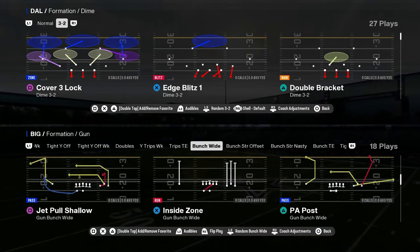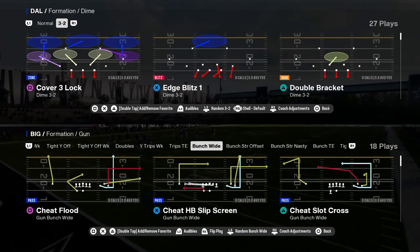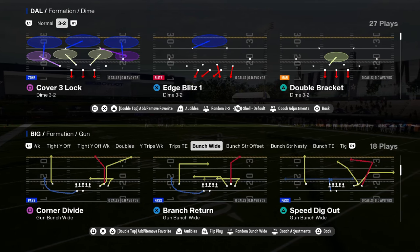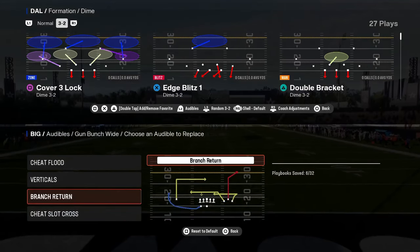You also have some good basic route combinations — wide trail verticals, dig return. You should have a lot of good plays. This corner divide play is also super interesting. I actually think corner divide is more versatile than branch return, though branch return is probably better for quick snapping.